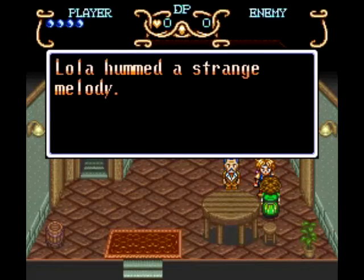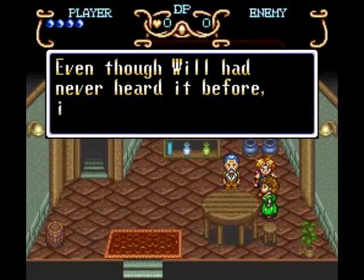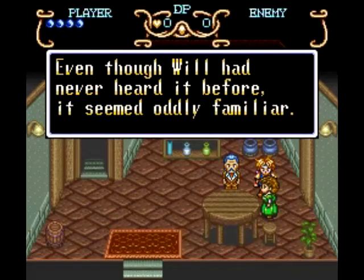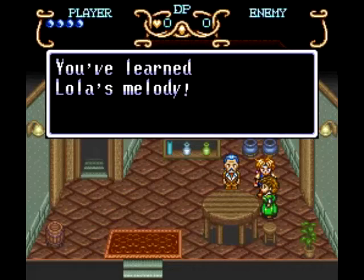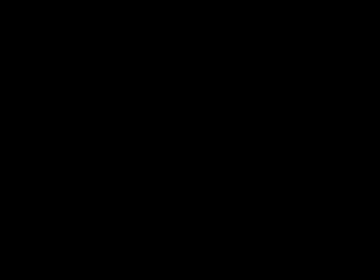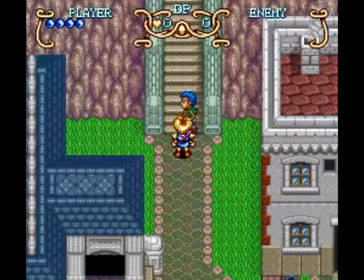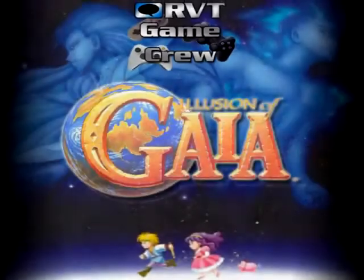We couldn't leave the town until just now, so that's the end of Part 1. In Part 2, we're going to be heading off to the castle and finding out what the king wants, even though we don't have any crystal wings. We'll see you guys next time. Bacon!